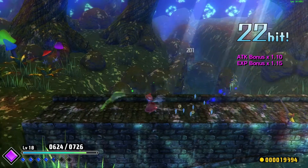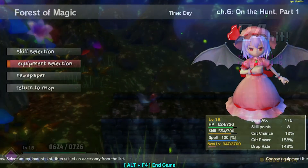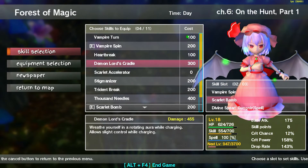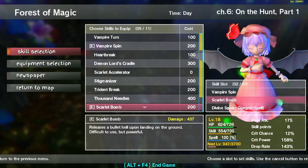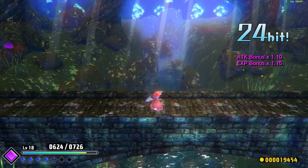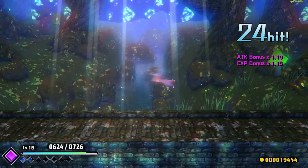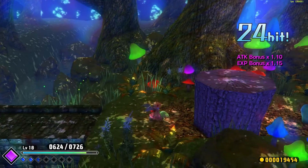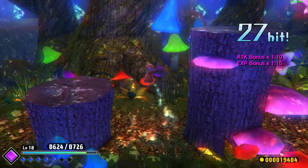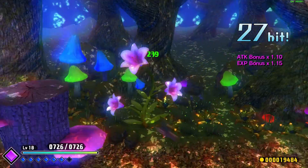I still have Scarlet Bomb equipped. We got a new skill last time that I didn't get to equip, so I'm going to equip that now. That looks kind of neat. I don't have enough skill bar to use it yet — I'll use it next time when there's a bunch of enemies around.